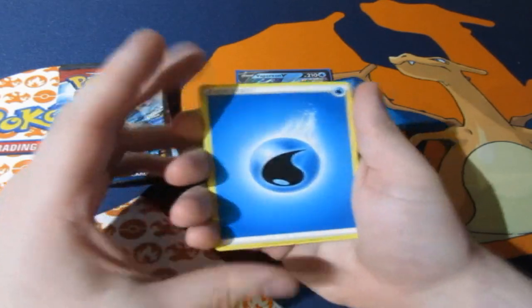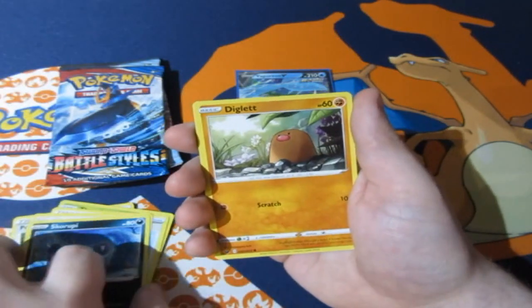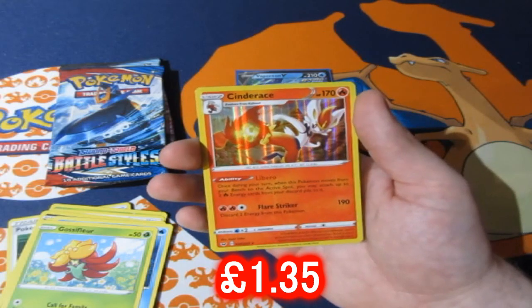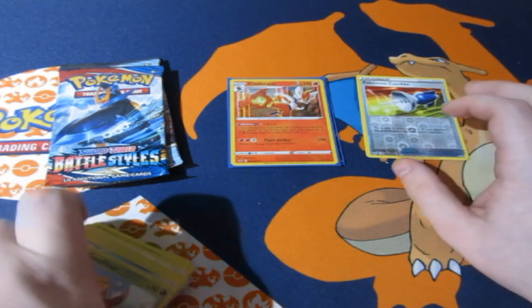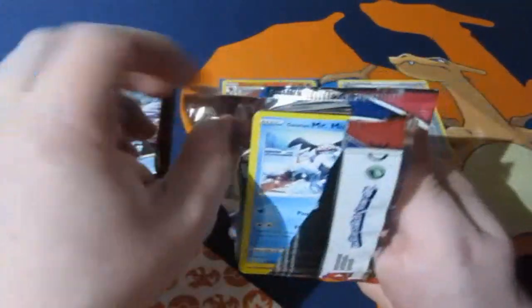This is a Sword and Shield base set booster pack. We got Pukki, Thraki, Big Charm, Hoot Hoot, Scorap, Scorapie, Diglett, Galarian Ponyta, Gloom — reverse foil, reverse foil — Pokemon Catcher. Oh! There's my ace of Sword and Shield — we got a Cinderace! Amazing card, I'm happy to see that card. Am I still planning on having Scorbunny as a tattoo? Yes! That's my Pokemon of choice. Cinderace — that's a holo rare, that is one point. It's now on two points, drawing with Jolteon.